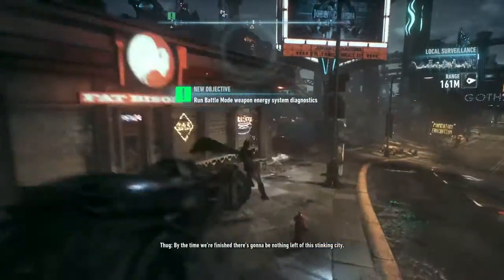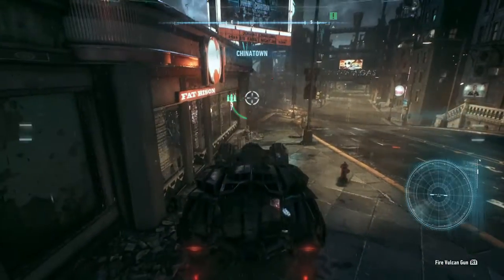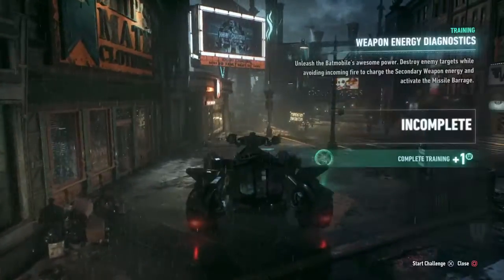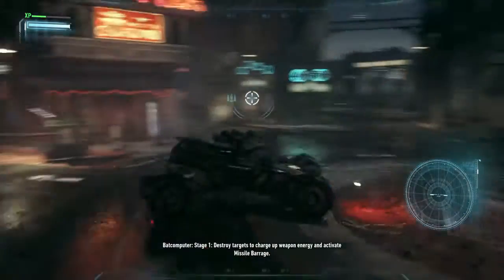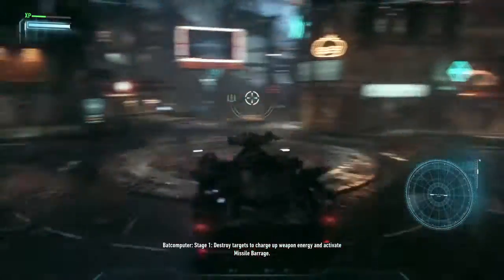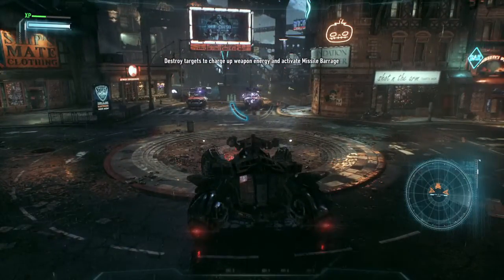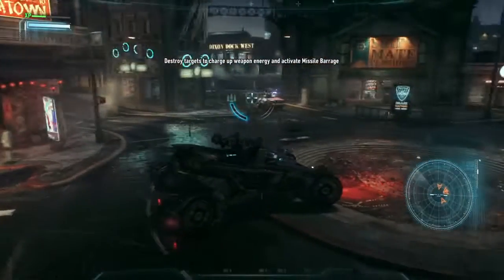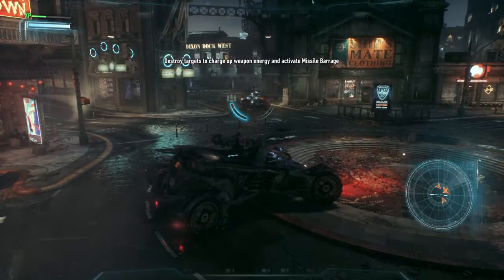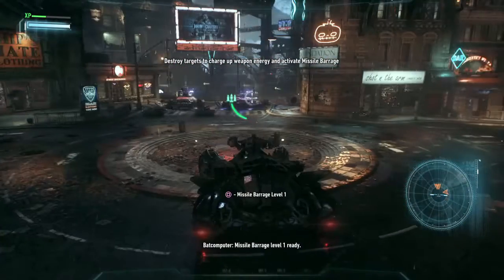By the time we're steady, there's gonna be nothing left. It is stinking safe. Simulation activated. Weapon energy system diagnostic test online. Stage one: destroy targets to charge up weapon energy and activate missile barrage. Missile barrage level one, ready.